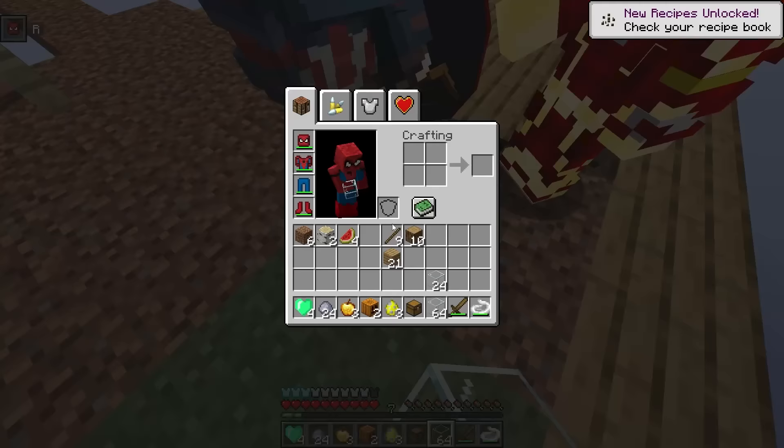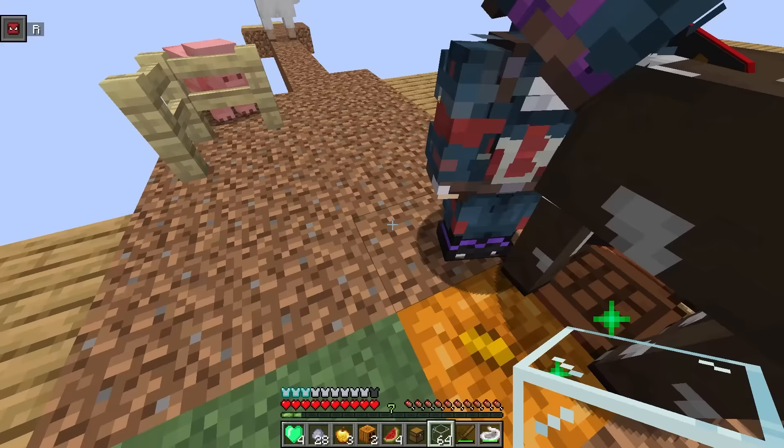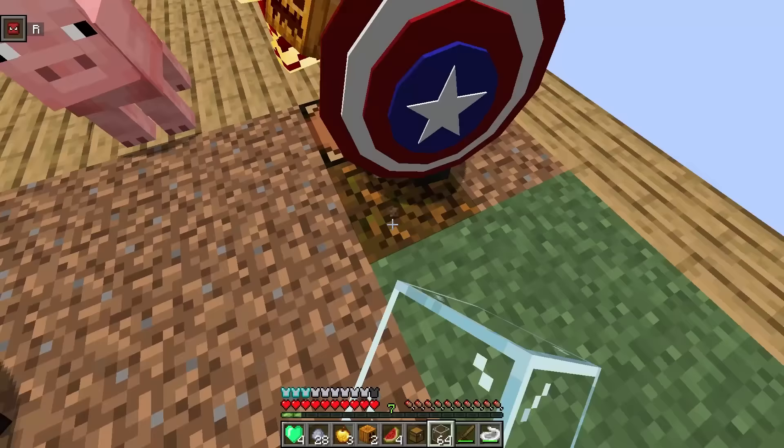We just got watermelons — is there any way to turn watermelons into water? I don't think so. We just need to get water the old fashioned way from a block. The animals are like 80% water — why don't we squish them and get water? Do not ever talk about squishing animals! We're supposed to be superheroes. Let's just keep breaking the one block — maybe we can get water from it.